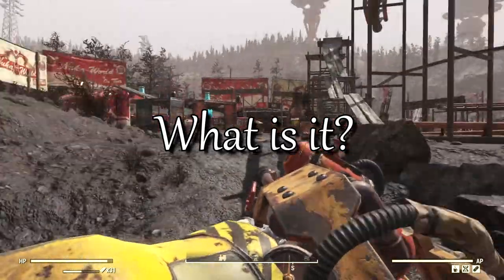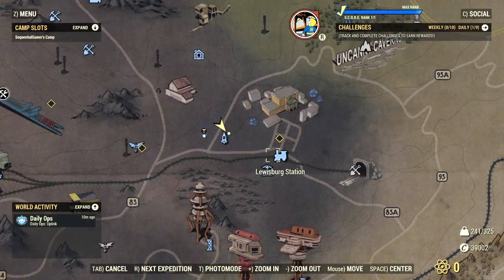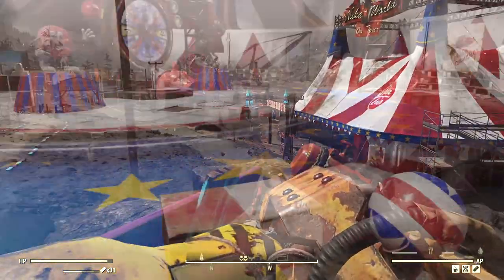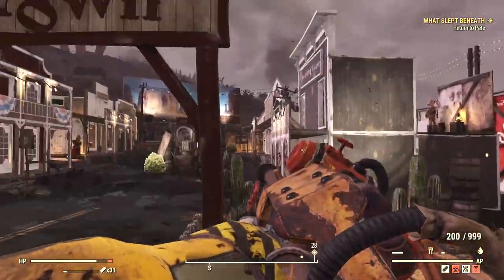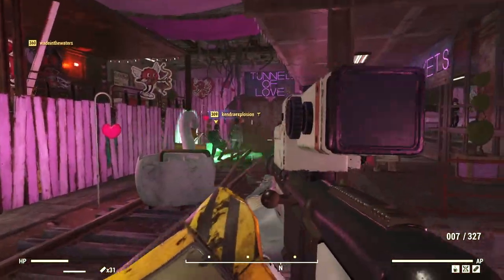First things first, Nuka Tour is not a DLC-sized expansion like Nuka World was for Fallout 4. You don't travel to another location. Instead, a location in the Ash Heap near Louisburg has been converted to a circus. There are three major attractions: Spin the Wheel with a large colorful tent, Wild West Showtown with a plywood old west town, and the Tunnel of Love which takes you down an underground love tour.